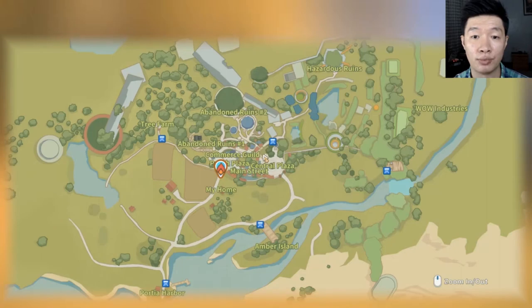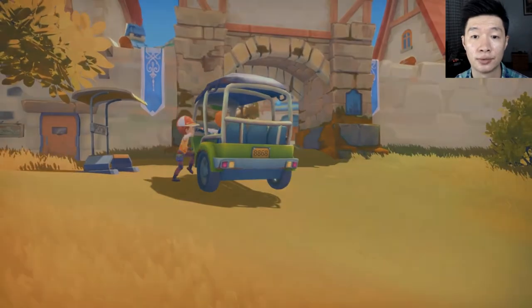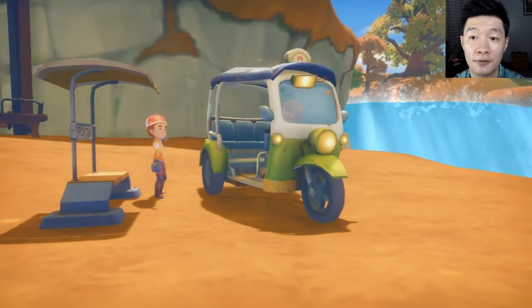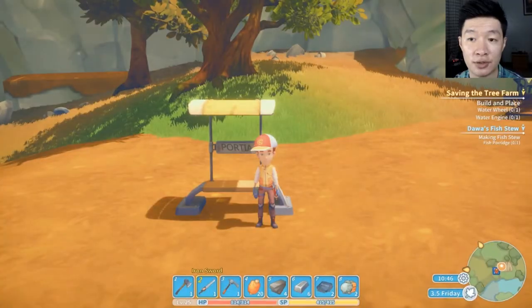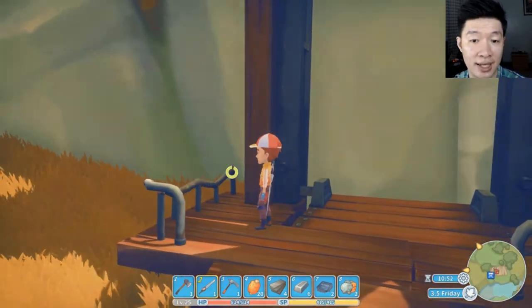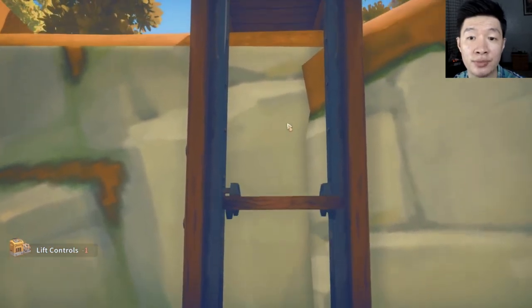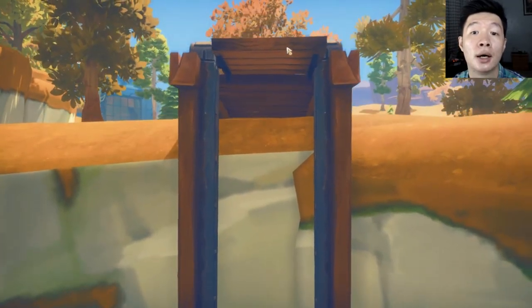Finally, we did it! We're heading somewhere great now. All the sightseeing of this place — we have a waterfall, it's so relaxing. Like everybody says, Portia is one of the dream towns. The lift works pretty well and we can see that building over there.